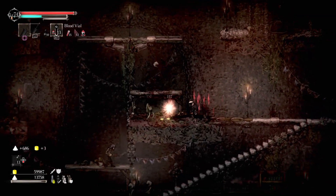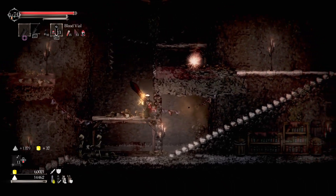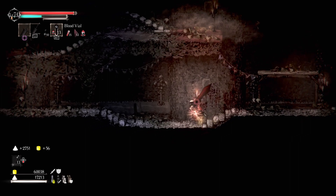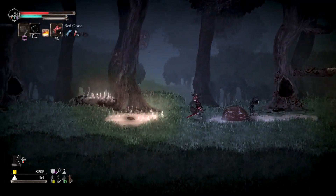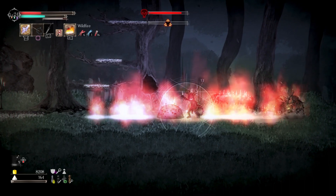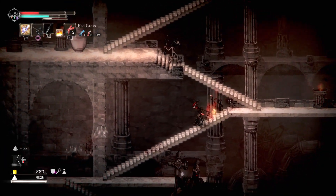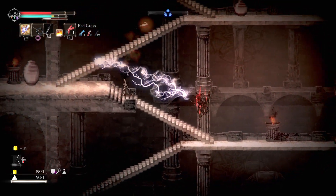What I really love about Salt and Sanctuary is how seamlessly it takes the souls-like formula and perfectly translates it into two dimensions while still adding plenty to separate itself from its inspiration. While the combat is precise and deadly just like souls, it somehow manages to feel methodical and hack-and-slash at the exact same time. It also helps that the weapons have plenty of diversity to their movesets and feel drastically different from each other.